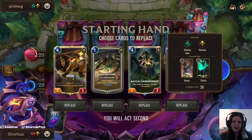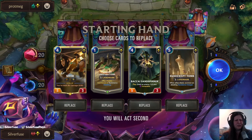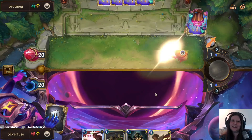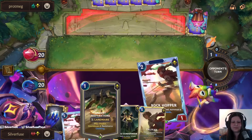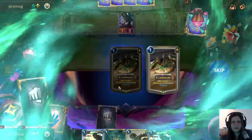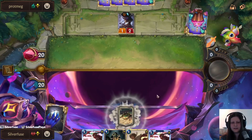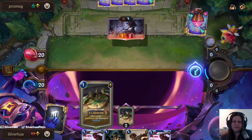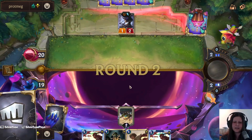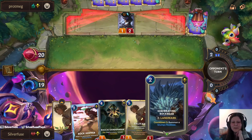Game two against Thresh and Nasus. I really like this hand but I also really don't like this hand - I would like it against a lot of other decks, but not against Thresh Nasus. It's a Dune Keeper type of day. We're only taking one damage on turn one instead of like four. Ancient Prep - I'm gonna be playing Rock Hopper so I'd rather find something else instead.